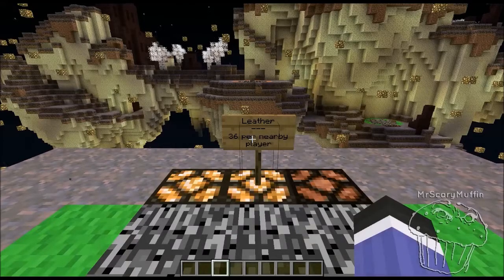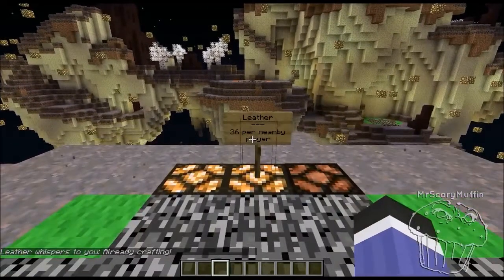This is also indicated by the lights. You can also step on the pressure plate at any time to see whether the pad is cooling down or if it is in the middle of crafting.